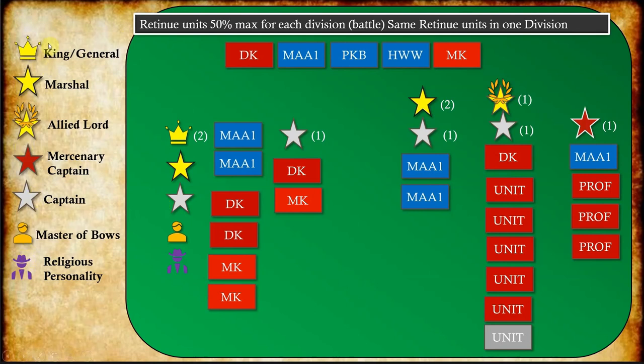So here we have the major characters of the rules: there's a King or General, a Marshal, an Allied Lord, a Mercenary Captain, a Captain, a Master of the Bows, and a Religious Personality. There are also some optional characters like Master of Artillery, but we're going to talk about optional characters and different traits in a future video.